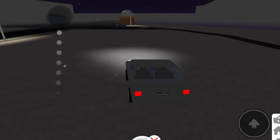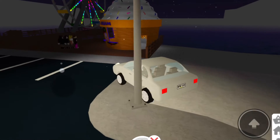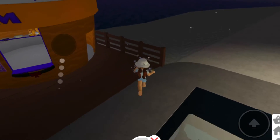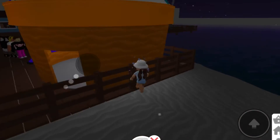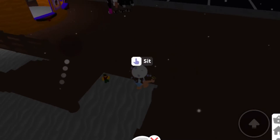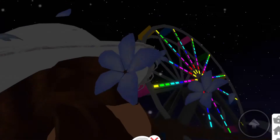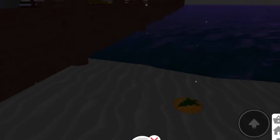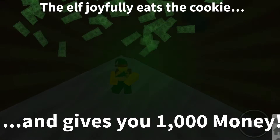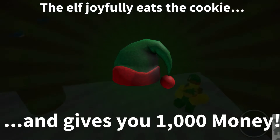For the fifth one, the elf is actually really close to Ben's Ice Cream. You just have to look behind the stairs and there it is. Give him the holiday cookie and there's another one thousand money. All together we now have five thousand.